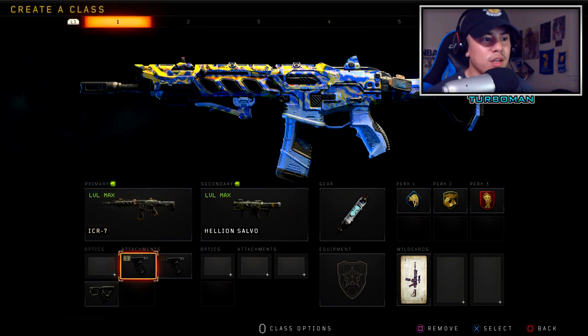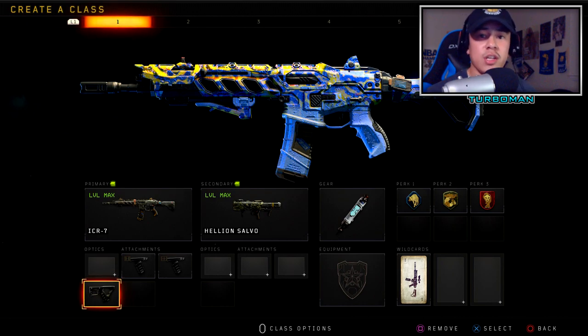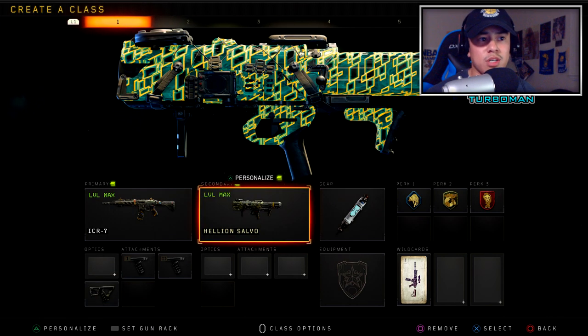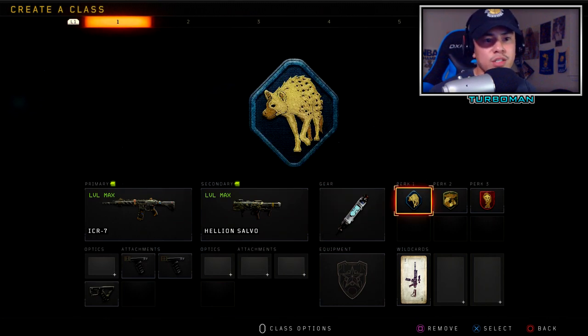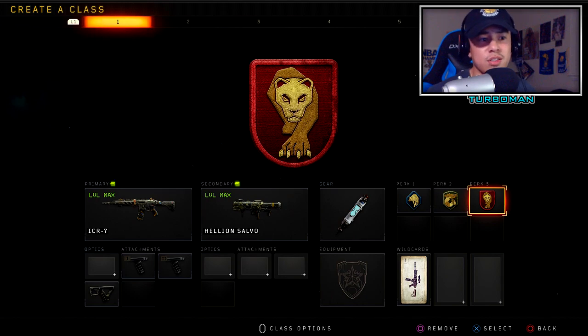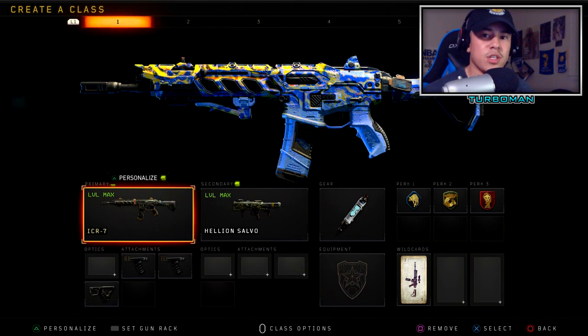For the ICR, I'm using Grip 1 and Grip 2 so we can get that laser-type accuracy — there's no flinch at all in gunfights. Then I got Quick Draw so we can aim a lot faster especially after sprinting, and we're going to pair that with Gung-Ho which reduces the sprint-out time. The Salvo is my secondary by choice since I'm a solo player — great when enemies are calling in UAVs back to back. I also have Stim Shot, Scavenger, Gung-Ho, and Dead Silence so our footsteps don't get heard by enemies using Acoustic Sensor.